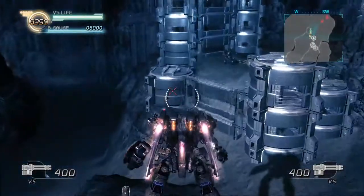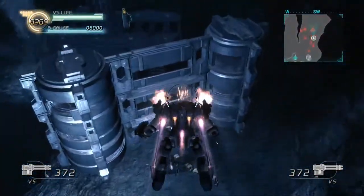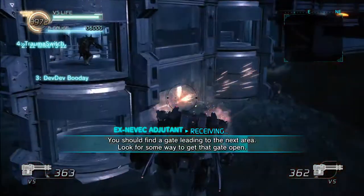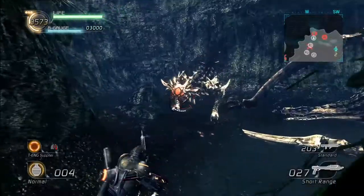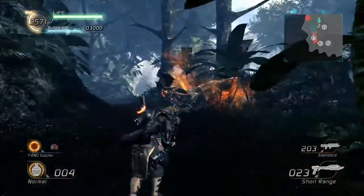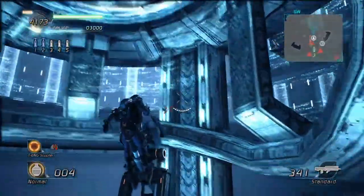So how does the gameplay hold up? Lost Planet 2 is still a third person shooter with gameplay split between when you're on foot and when you're piloting one of the VSs. Most of the old guns are back, including your trusty assault rifle which is what you'll be using most of the time. There are a few new additions to spice things up a bit, and in general I felt there was usually more weapon options dotted around the levels than in the first game. The shotgun in particular feels really good to use, especially when shooting the glowing acrid weak spots. Movement speed has been increased, and there's an ability to sprint which is great for closing distances. Levels seem to have been designed with a lot more verticality in mind, giving you way more reason to use the grappling hook.